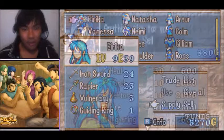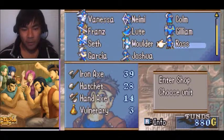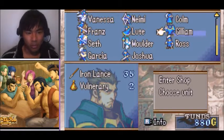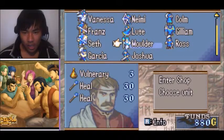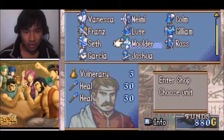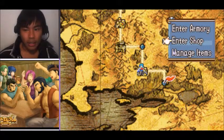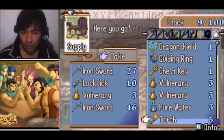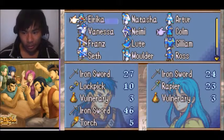Okay, I'm back. As you can see I've pretty much re-equipped everyone with at least two weapons — not much, but Gilliam, because Killing is a really good double-attack weapon, his weapon usage will be pretty high. The main thing you want to do before entering this next chapter — oh, I screwed up. Why did I buy two Heal staves? I only have one torch, and I can't buy another torch because I'm an idiot.